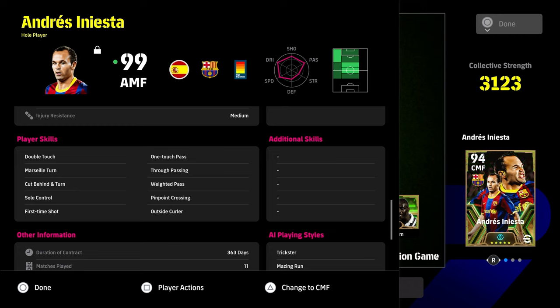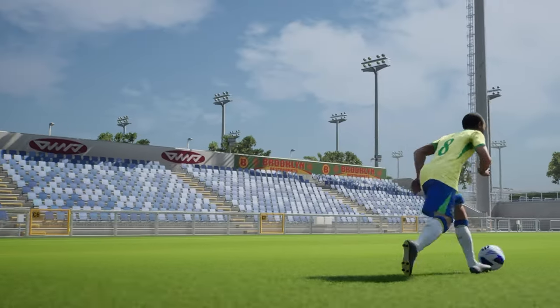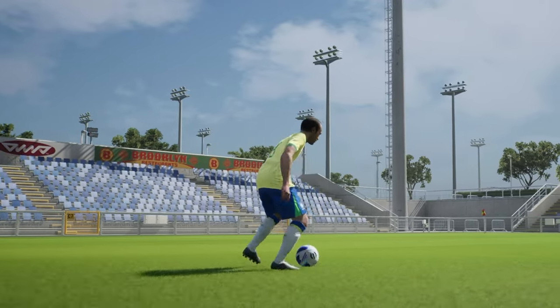With Iniesta's skills — usually with direct runners you need to beat players for pace and raw speed, whereas with Iniesta it's more about letting the AI make the runs for you and being able to pick pockets of space to give the ball to him. One key tip with Iniesta: you do not need to give ball roll to him. He is one of the fastest double touch animations in the game.